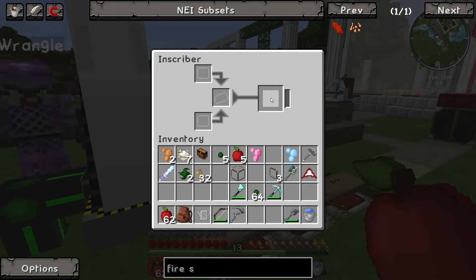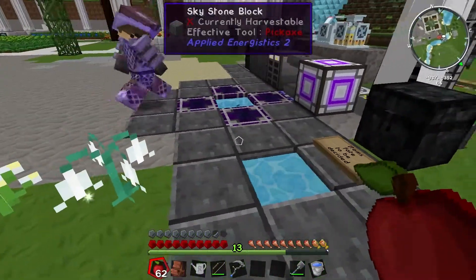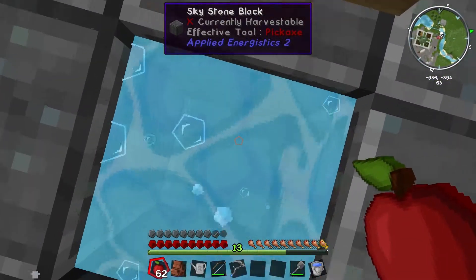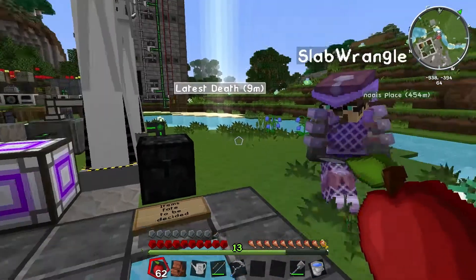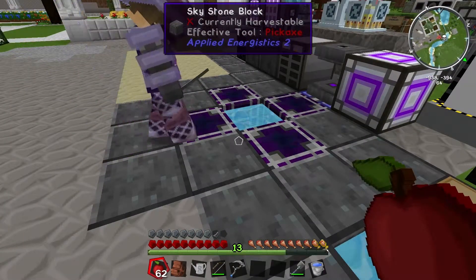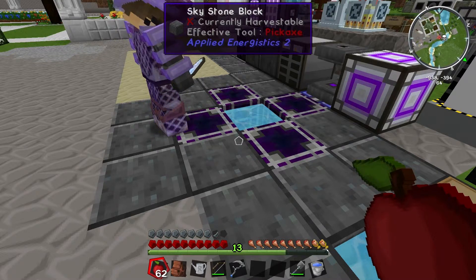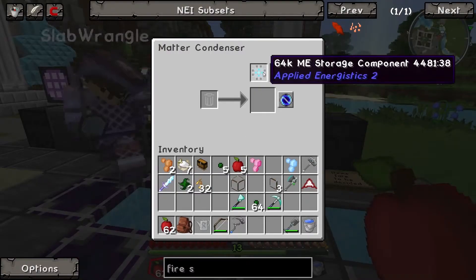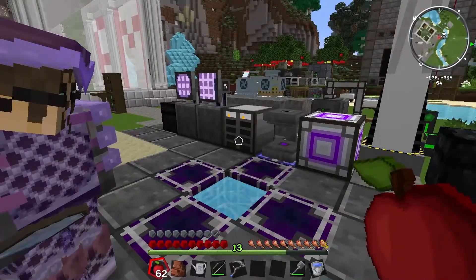I've hooked up a very basic ME system. Over here I have a growing pool for growing crystals — that is for making Fluix Crystals. You throw pure Certus Quartz, Redstone, and Nether Quartz in there and they will combine into a Fluix Crystal. I've got Growth Accelerators around the pool; you throw Quartz Seeds in here and they will grow into pure Quartz Crystals. Over here we have a Matter Condenser with a 4K Storage Cluster which will, over time, give us a Singularity, which will promote connections to our ME network.